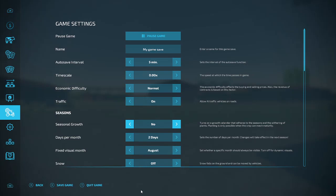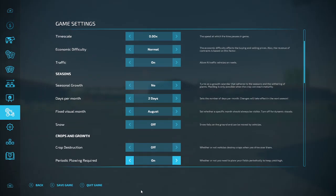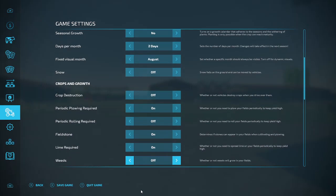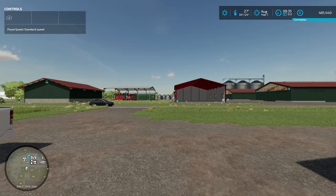Seasonal growth we are on - no, I've still got it set to two days per month fixed. Visual month is in August and we've turned snow off. The rest of them I just have set normally - plowing, stones, lime, weeds are off, and crop destructions off as well.